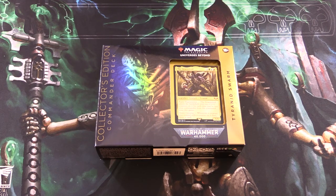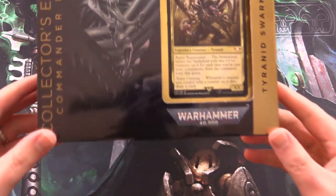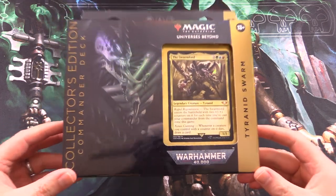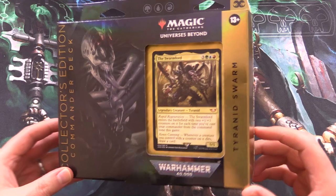Today on MTG Unpacked, we're getting stuck into the Warhammer 40k Commander Deck, Tyranid Swarm. This is the Collector Edition with the foil cards.